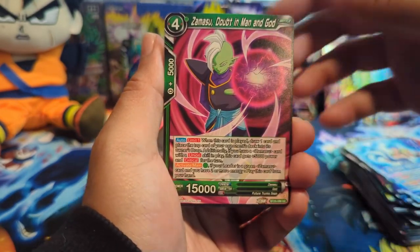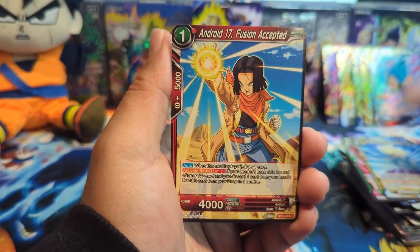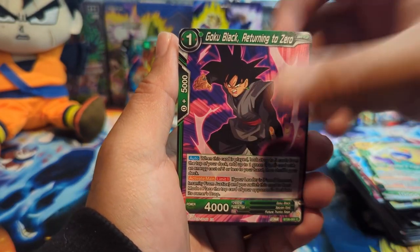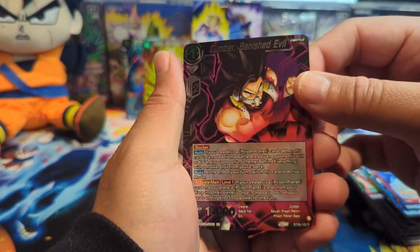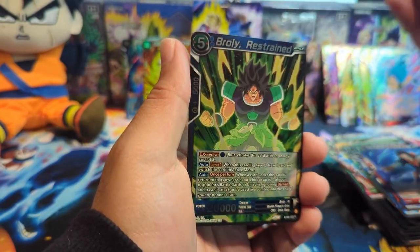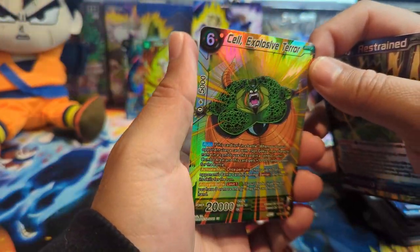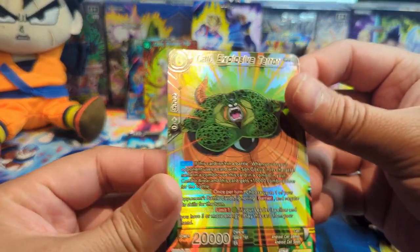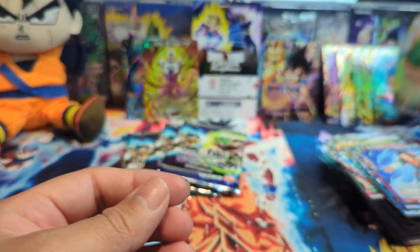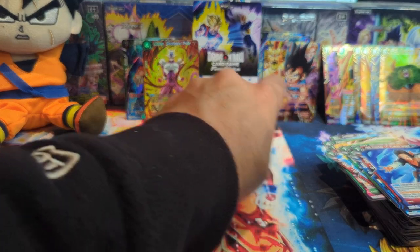That would probably be a really dope SLR to get as well. We have Zamazu, Super Saiyan Gohan, Android 17, Great Saiyan Man 2, Videl, Goku Black, Vegeta, Cumber Banished Evil, Broly Restrained, and Cell Explosive Terror. This was like one of the funniest scenes — it sounds like Cell is saying he'll just kill himself if he can't kill you.